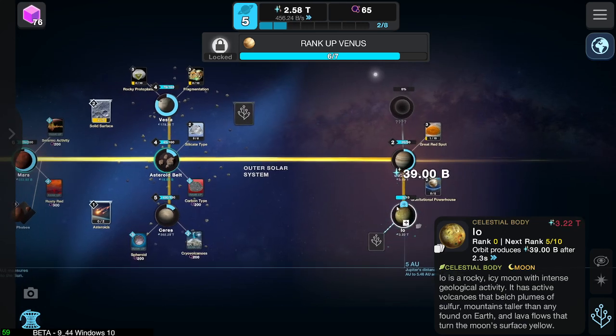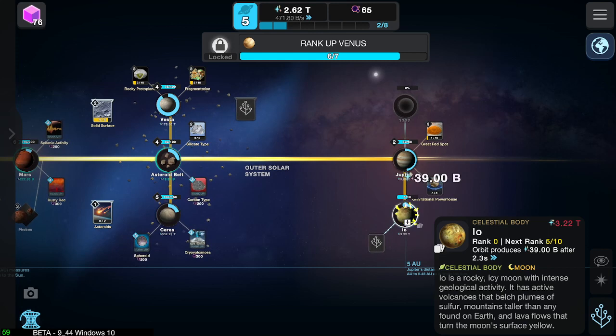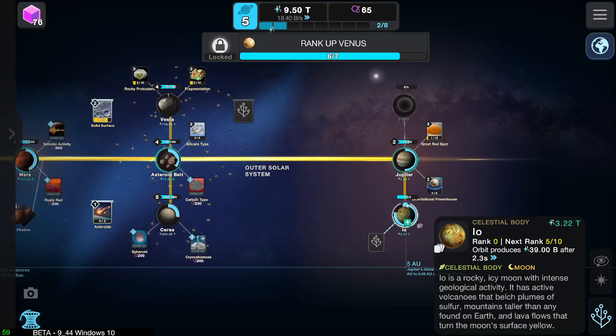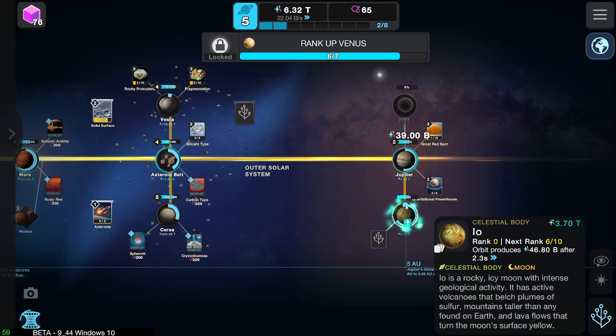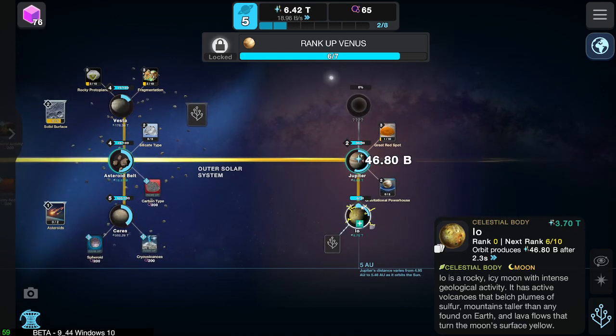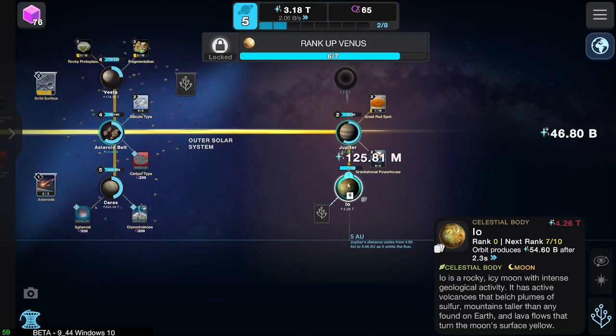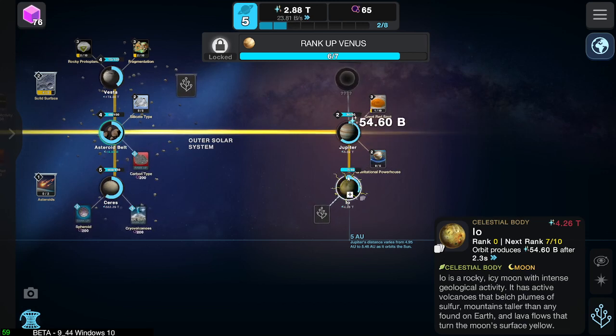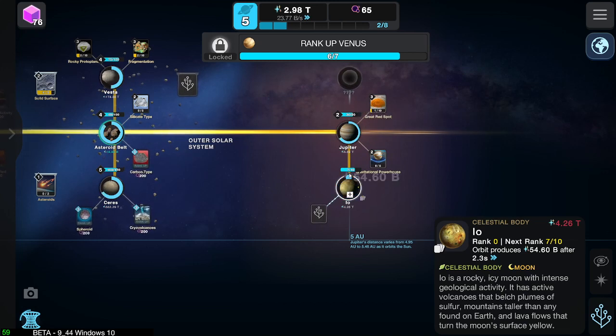We'll get five of those — I'm not sure how much it increases each time. But 39 billion — that's a significant increase. Do that again — 48... 46, sorry, I can do numbers. Again — there we go — seven. We've got seven of them now, which is giving us 54 billion. This seems better than Jupiter in a way, because it's much faster. It gives you less, but it's got the speed to it, you know.